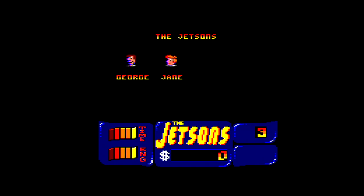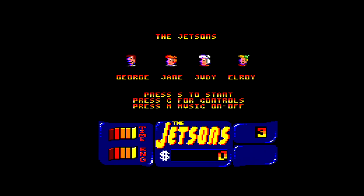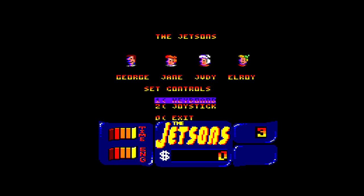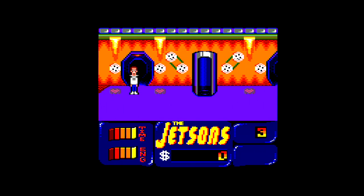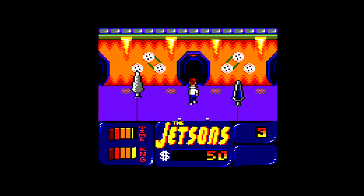So there we have the characters: George, Jane, Judy, Elroy, and there's a dog as well, but he's not in the game. It's not a full-priced game, it's not a budget game - it came out at £6.99 on the 8-bits and came with a free poster. As George Jetson, you have to collect money in order to go on holiday. So we're going to wander around the level, solve the puzzles, and collect the cash.